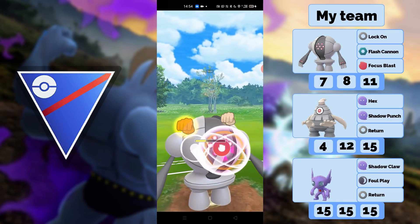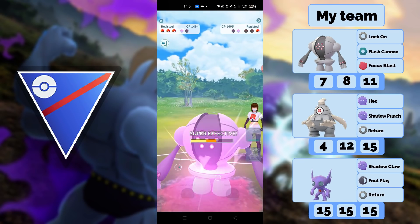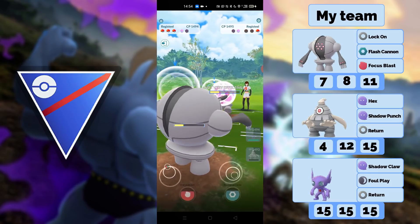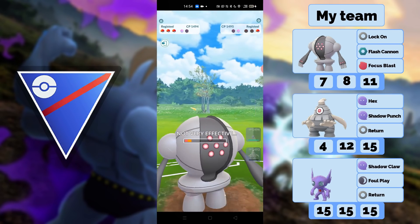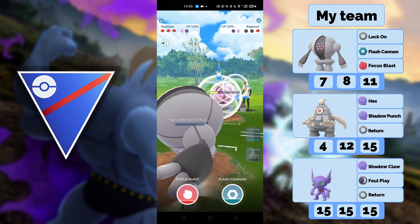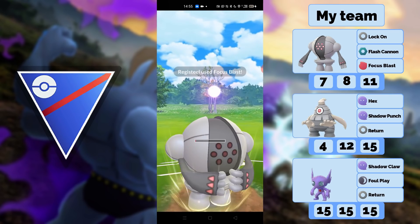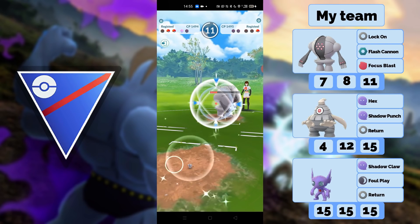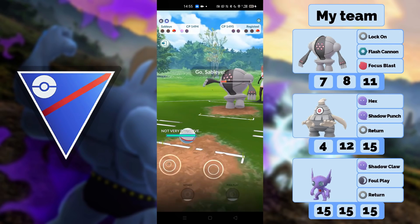He has Registeel and I already have a Focus Blast loaded. At this point I didn't really look at the battle anymore. I think he goes for a Flash Cannon. I thought I would die here but I didn't even throw my move there — then I throw it, so oops. I definitely didn't pay attention. It was close — I was surprised I was still alive. I tried to get to Fire Punch, which was stupid because I got locked down.